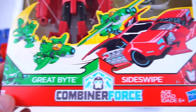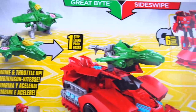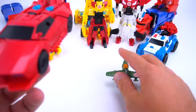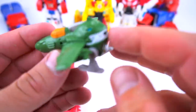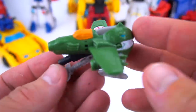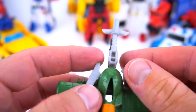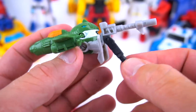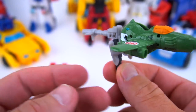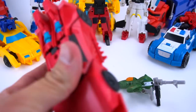Now let's get out Sideswipe and Great Bite. Check this out — Great Bite is a plane, a really cool jet fighter plane. Let's get this out of the package. Great Bite is an animal that bites — he's got some jaws right there, but if you flip him around he's like a plane. Flip this up and there you go — a jet fighter plane. This is the peg that sticks into Sideswipe to activate.